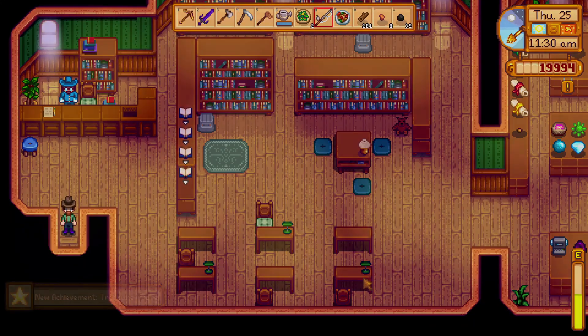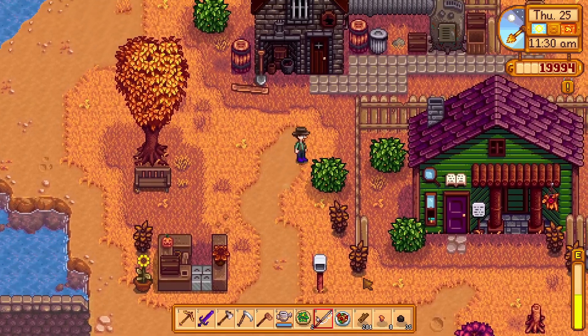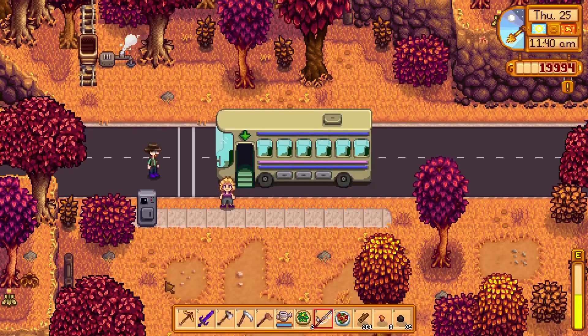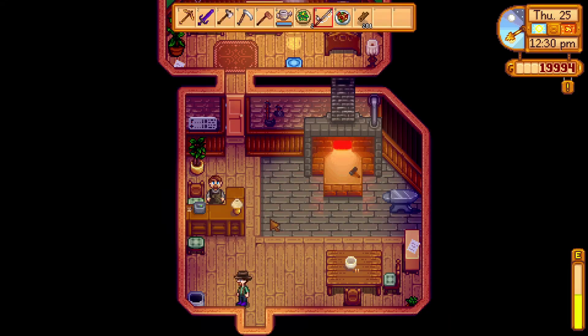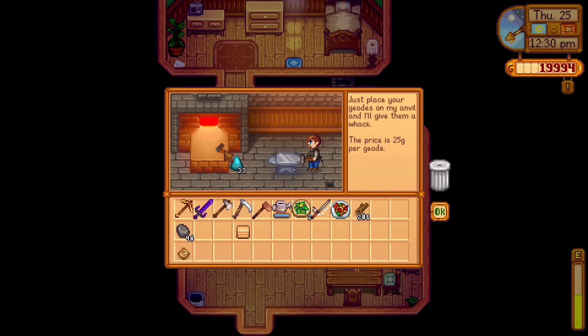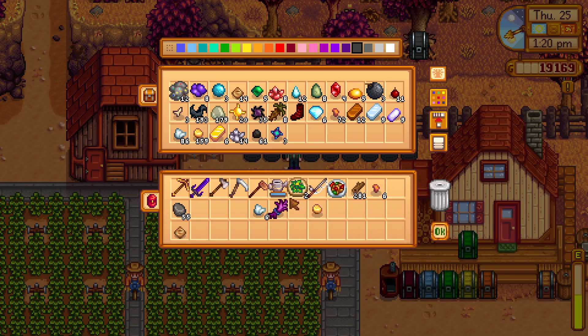We are on our way and still have all of our frozen geodes to go, but I'm going to make a quick trip back to the house to sell things we don't need to clear out inventory space. I wasn't unhappy with how the magma geodes worked out, especially getting some iridium ore. It's time to move on to the frozen geodes and we've got quite a lot of them. We made out really well on coal — one geode broke open and gave us 20 coal, which is really nice.